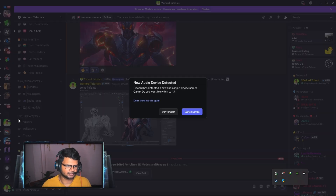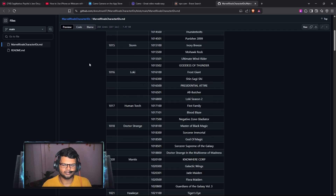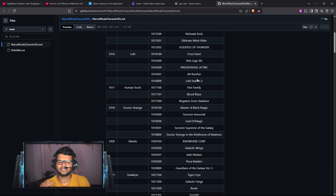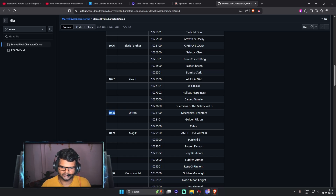To decode the code names, there is a sheet prepared in the Rival Sporting Discord server. Go to the Rival Sporting server, navigate to the Stability section, and you will find 'Marvel Rivals Character IDs' — a sheet containing all the character code names decoded. Open this sheet and you can see all character code names and their respective skin names. For example, 1028 is Ultron.